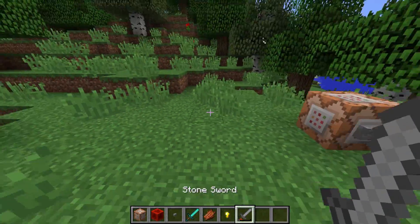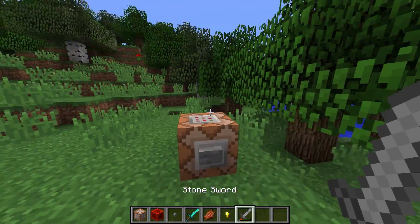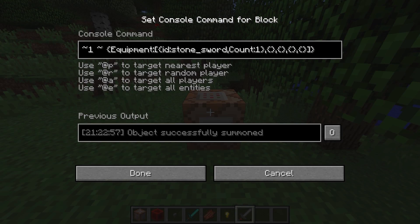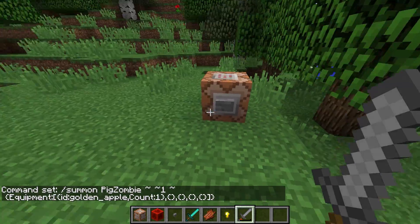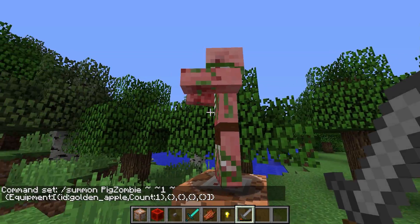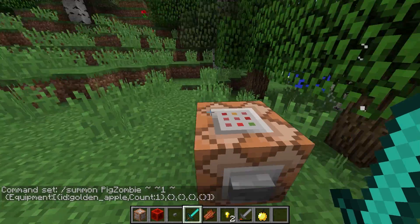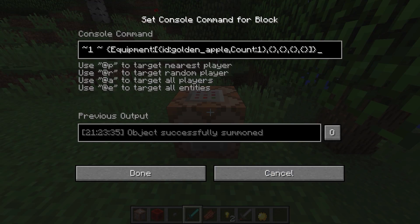He is now holding a stone sword, and as you can see he dropped a somewhat broken stone sword. Anything this zombie pigman is wearing or holding — anything in its equipment — can by default drop. So we can give him an item: give him an ID golden apple. He is now holding a golden apple, and of course if I kill him he has a chance of dropping that item. So I got the golden apple.